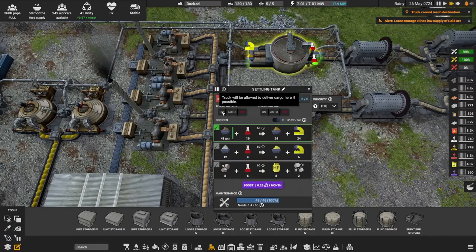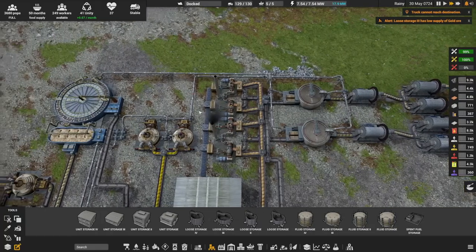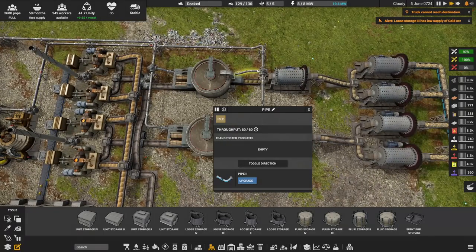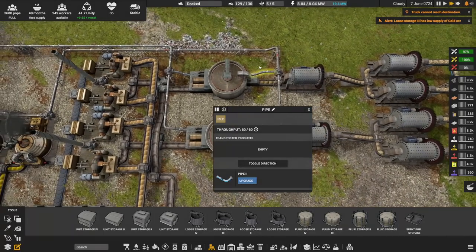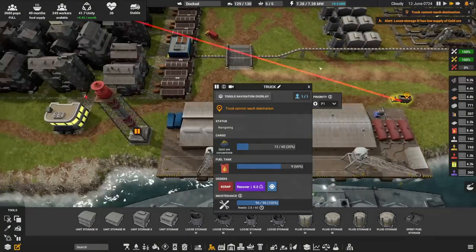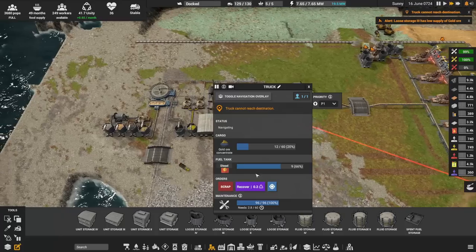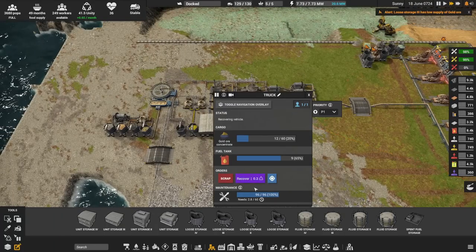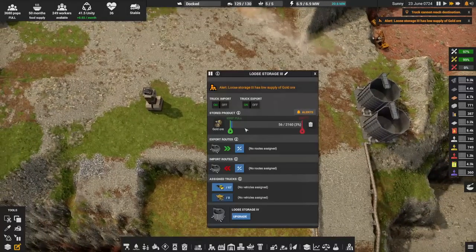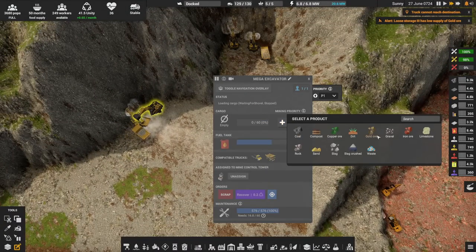Once we have the acid flowing out here, then we will no longer have any problems and I can switch these two off. That water — that acid was so close. I got overzealous. This is filling up — come on, fill up. Truck cannot reach destination — I'm aware. Gold ore concentrate — low supply of gold ore, so they're not really supplying it fast enough. This should be focused on gold ore.